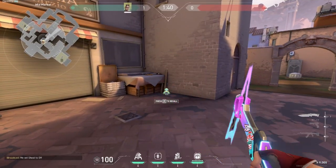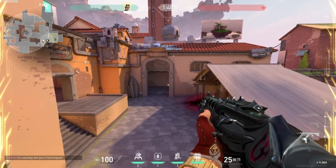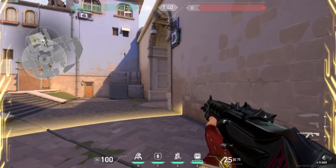On Ascent, you always want to place your trip mid. Depending on if you're playing A or B, you can place it on the right or the left side. If you're holding B, a very good spot to play is on top of the box next to CT — it's unexpected and you can get out safely. If you're holding A, you can place your TP in between cat and A site so you can fight both safely.